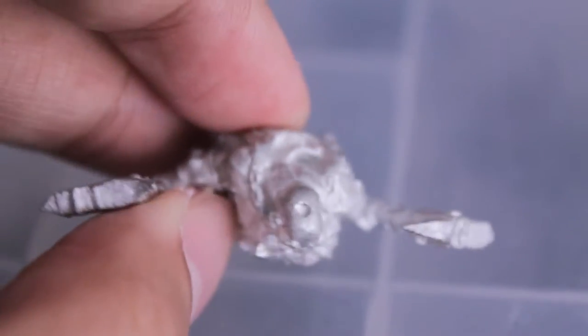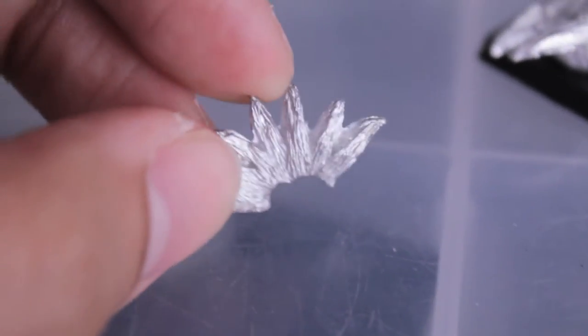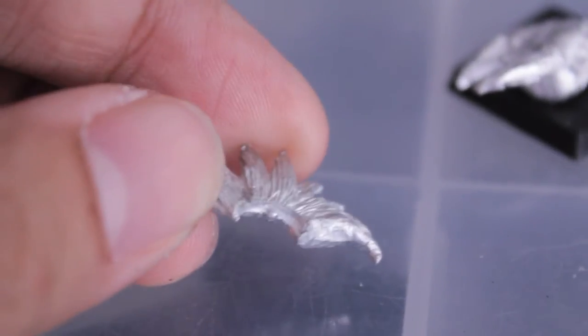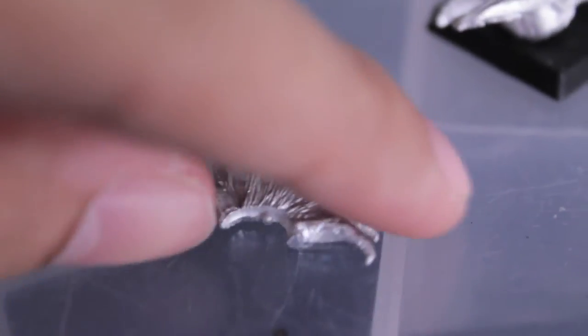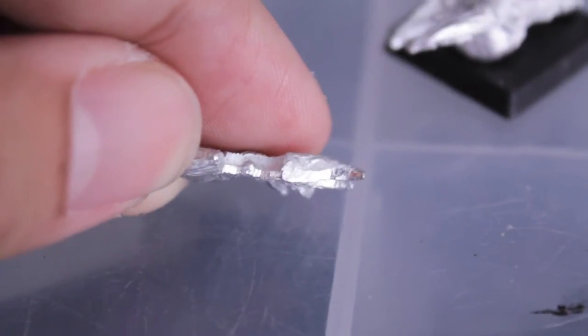There's a little hole on the top of his head for where you're going to slot the mohawk into. Speaking of the mohawk, this is what it looks like — fine lines and details inside. There's a little bit of flash you're going to need to shave with the hobby knife, and in the middle there's a little bit of flash here too. There's a knob that slots into the hole on the top of the dwarf's head, but there's also a line of flash that you're going to need to clean off.